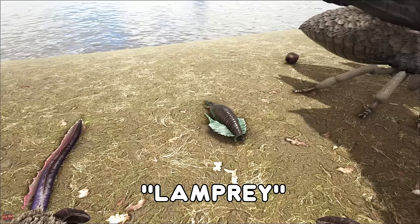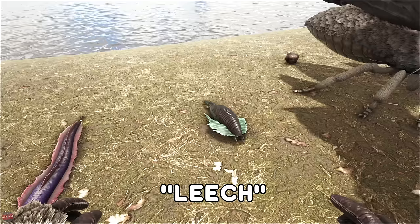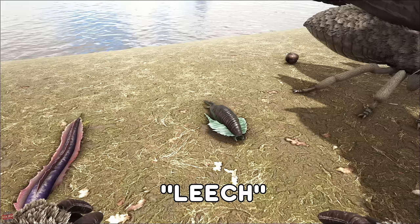The Leech — this horrible thing lives in the swamp. They will attach themselves to you and your dinos and start sucking your blood and draining you. If there is a diseased one, they will give you disease and swamp fever, and then you will pass that and contaminate the whole server.